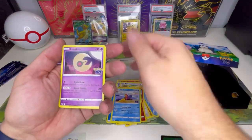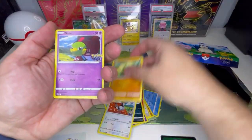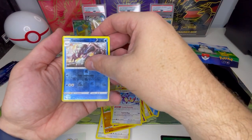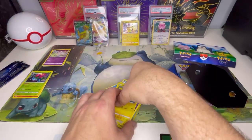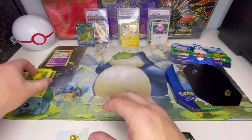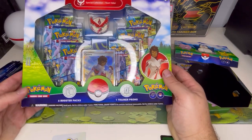From the last tin pack: Lunatone, Ivysaur, Raticate, Arbiter, Natu, Aipom, reverse holo Gastly, and just the holo Pikachu. Not bad — that tin was pretty good for us overall, adding two more hits to the binder. Now we've got the trainer box.